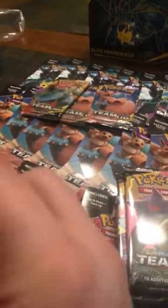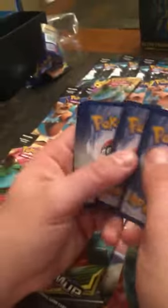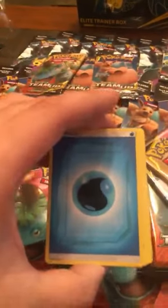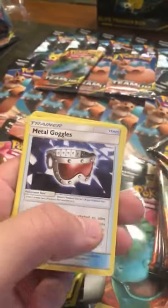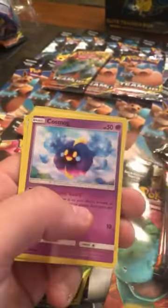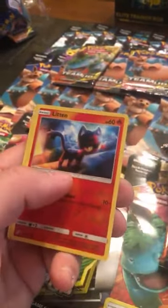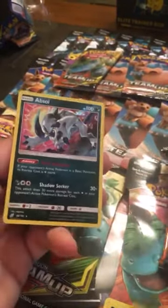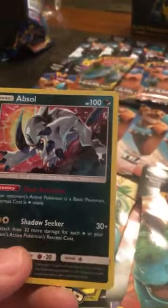Opening up the first pack. Here's the first code of the day. Here's the energy - we got a Tauros, a Persian, Metal Goggles, Nidoran Male, Cosmog, Magikarp, Zapdos, Larvitar, a reverse holo Litten, and a holographic Absol! That's our first pack - we opened it and got a holographic. It's a new Pokemon for me, I've never seen this one, it's pretty cool.